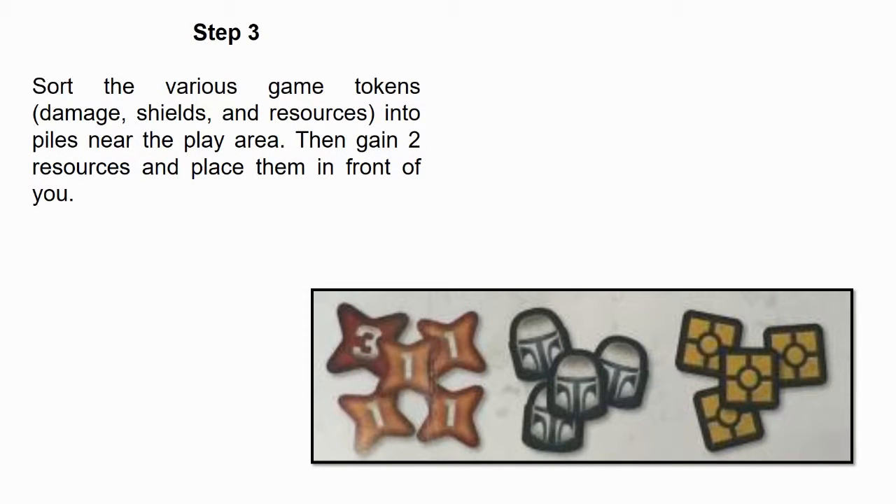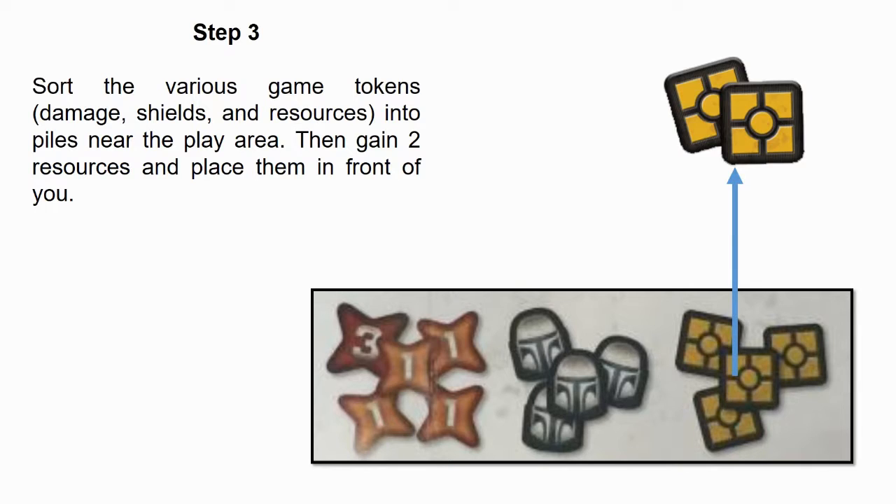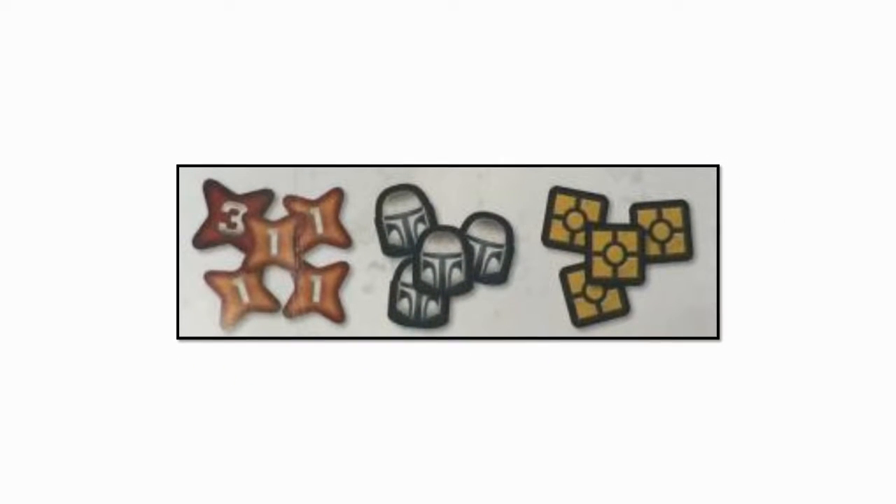Step 3: Sort the various game tokens — damage, shields, and resources — into piles near the play area. Then gain two resources and place them in front of you. This step is simply a reminder to make sure you have the assortment of tokens with you, representing damage, shields, and resources. Damage tokens are counters that track how much damage you have received. Shield tokens allow you to prevent one damage to a character. Resources are one of the game's currencies and the primary way you pay to play certain cards or perform certain actions throughout the game.